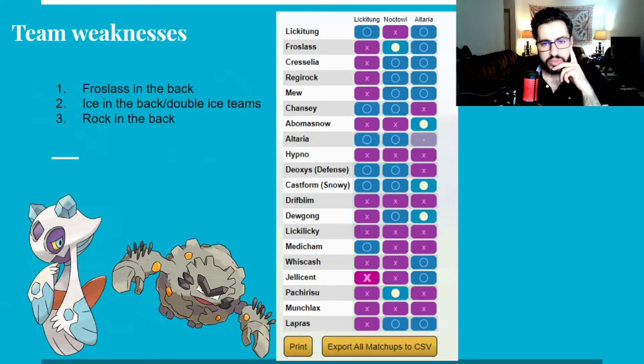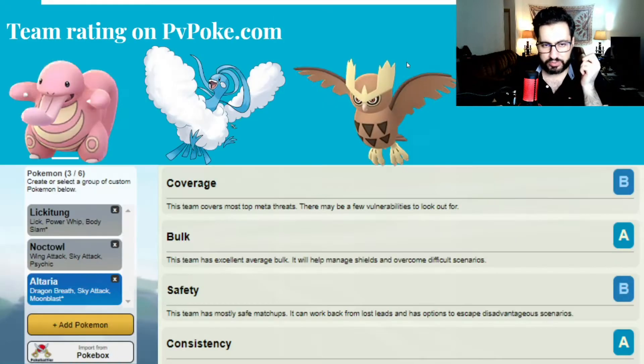The weaknesses to this team: it has a big problem with Froslass, Cresselia, Regirock, and Mew in the back. If they have any of these in the back, I have a big problem. The team is basically ABB because I have two Flyers, one Normal Pokemon, two Pokemons that can deal with Fighters, one that doesn't, one Pokemon that can deal with Rock, Water, and thick Psychic Pokemons such as Cresselia and Hypno — actually two can.